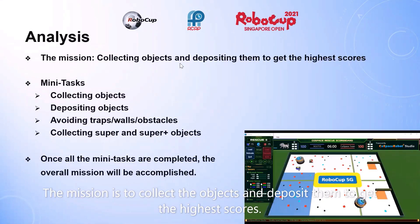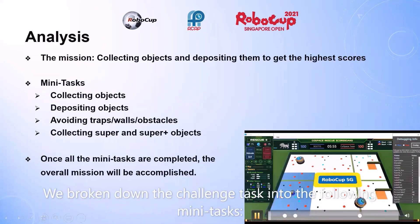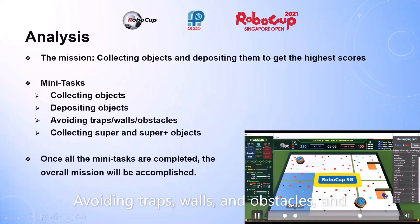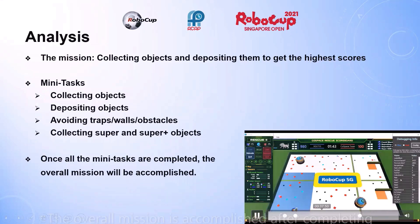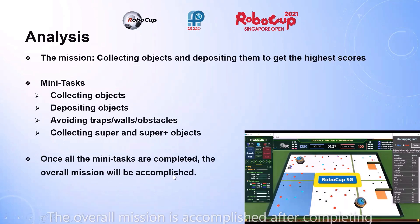The mission is to collect the objects and deposit them to get the highest scores. We've broken down the traditional tasks into the following mini tasks: collecting objects, depositing objects, avoiding traps, walls and obstacles, and collecting super and superpower objects. The overall mission is accomplished after completing all the mini tasks.